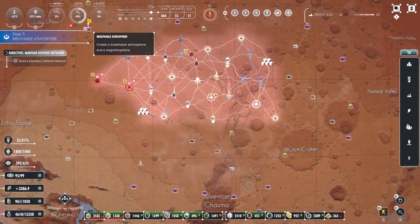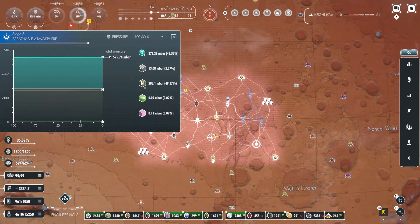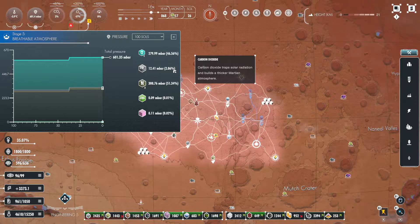That is two percent carbon dioxide, sitting at forty-nine percent O2. Almost up to fifty percent on our nitrogen. Our pressure just jumped up as well. We're up to fifty-one percent on our nitrogen, still sitting at forty-six and a half on our oxygen. Waiting for carbon to almost basically disappear.